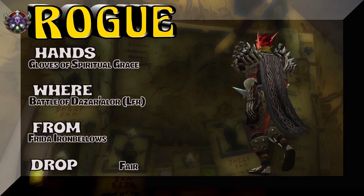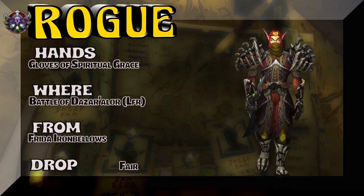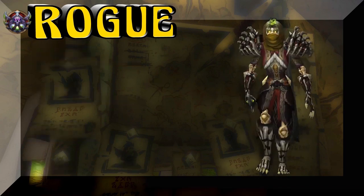The Hands — Gloves of Spiritual Grace, Battle of Dazar'alor. Frida Ironbellows is the boss. Kind of a fair drop rate — drops from a few others as well, but she's got the best drop rate.